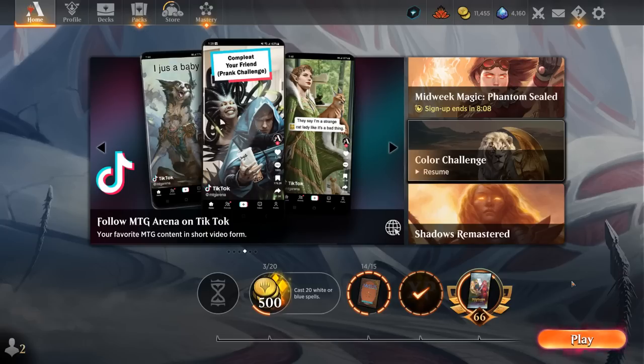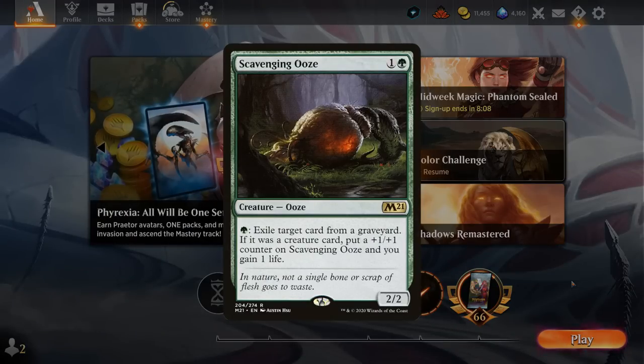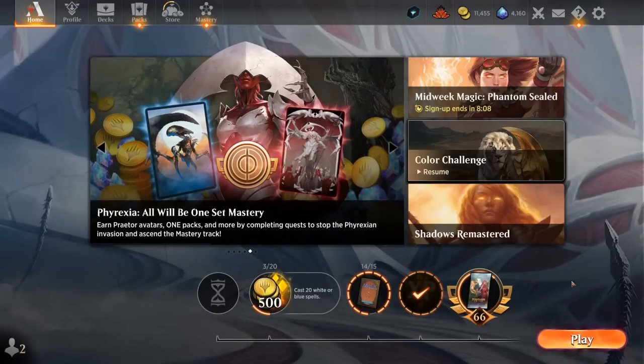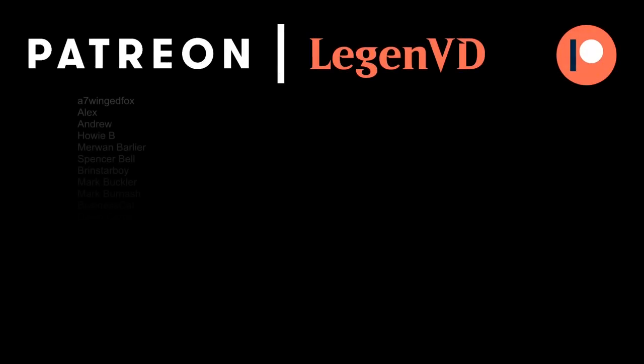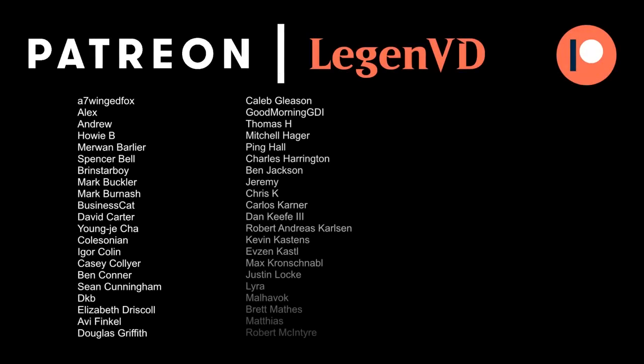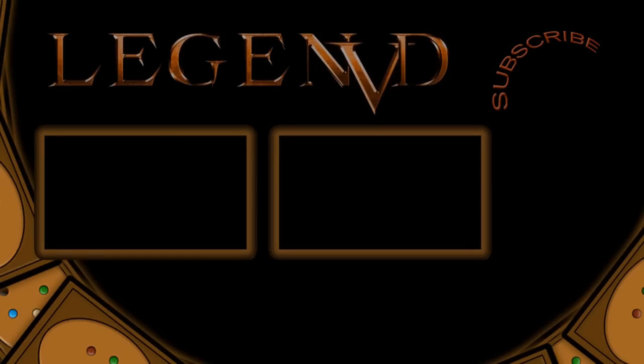That's the advantage of this creature-centric combo deck as opposed to more all-in builds. And once you take this to best-of-3, you can tutor up all sorts of one-off creatures — like maybe a Scavenging Ooze for graveyard hate — giving you better game against graveyard combo decks in the format. So yeah, that's going to do it for today's gameplay. I want to thank you for watching, hope you enjoyed, and as always have a nice day. I also want to thank all my patrons for being part of the channel — you can become a patron yourself today and decide the topic of future videos at patreon.com/legendvd. I'll see you next time.